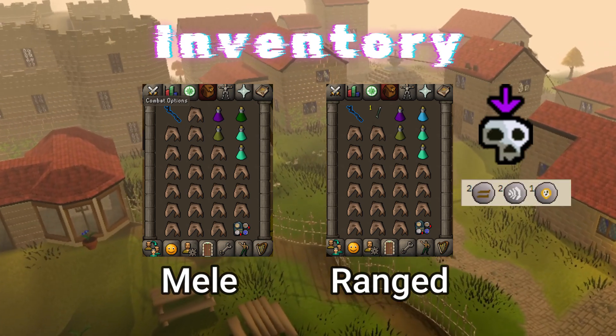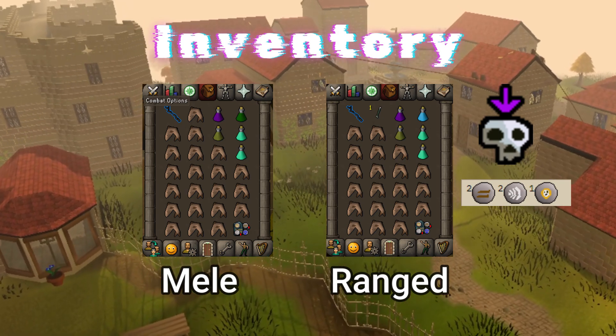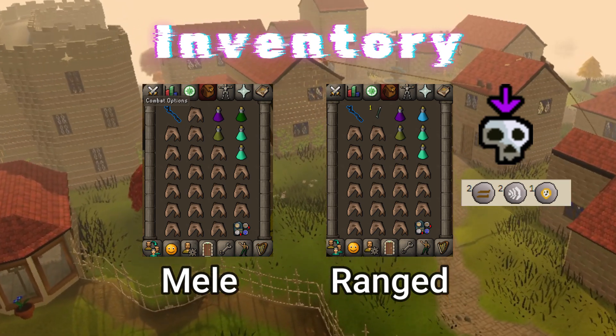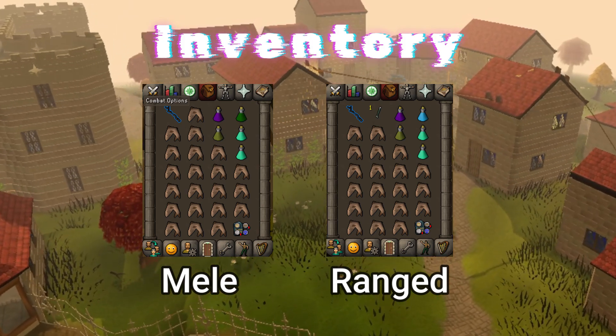Key item here is the slayer staff. Make sure to bring crumble undead and turn the spell on the staff before you go — this way you can just equip the staff and kill the spawn quickly. Other than that, you can just bring a teleport. I use the house teleport so all my runes are nicely in the pouch and I don't have to worry about it.